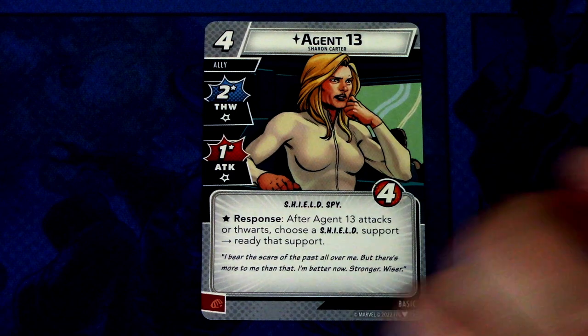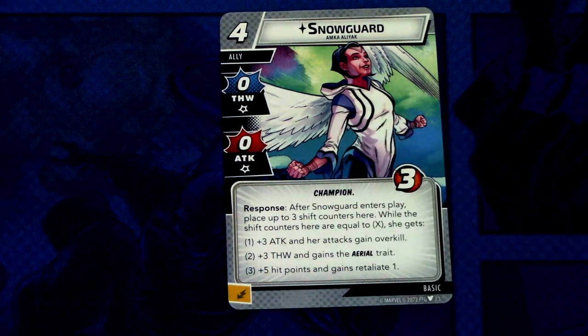Then we have two copies of the Power of Leadership, which is a reprint — not going into more detail there. Then we have a bunch of basic cards, including a reprint of Agent 13, which won't be covered in detail as it already came out in the Sinister Motives box.